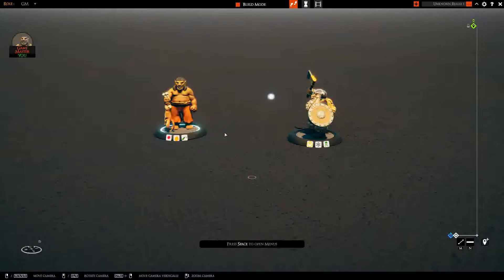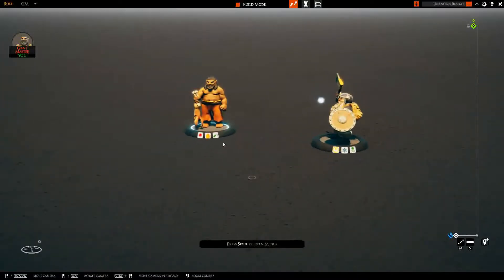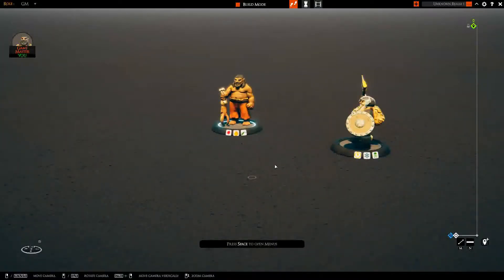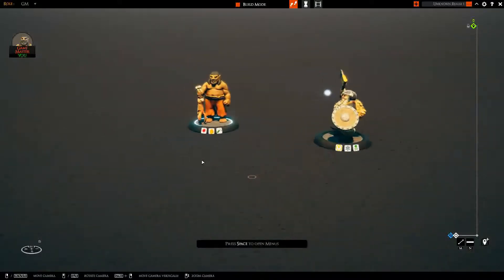In low performance mode, when you turn your view around, you can see that only the selected mini is updating its rotation. The other minis would not update, but as soon as you click on them, it would update the rotation so that the symbols are always facing you.